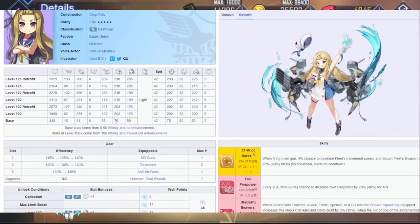At retrofit 120, we have 2278 health, 132 firepower, 356 torpedoes, 233 anti-air, 215 reload, 199 evasion, light armor, 42 speed, 227 accuracy, 82 luck, 222 anti-sub, and 9 oil cost.